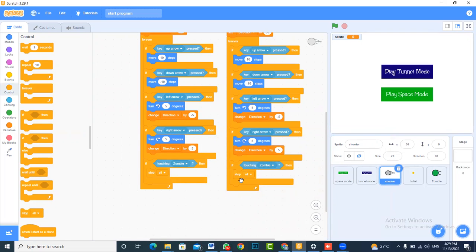Mustafa asks: in the catching game with the line, ball, and apple, he wants it so that when the apple touches the line, the score goes to zero. That is correct — the score should go back to zero when you start the game. The instructor asks Mustafa to share his screen and offers to help.